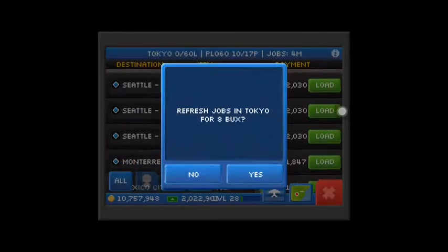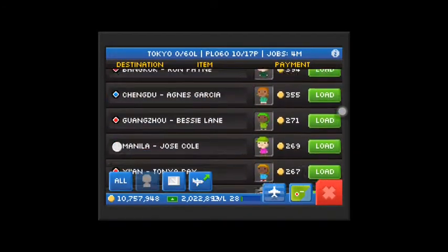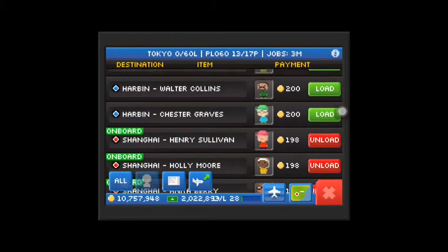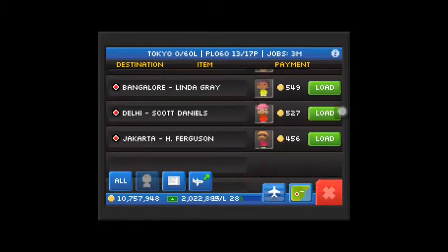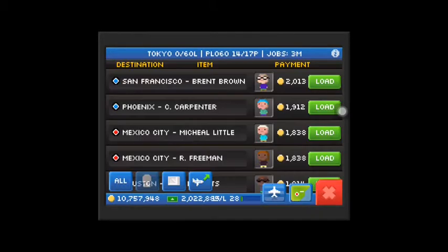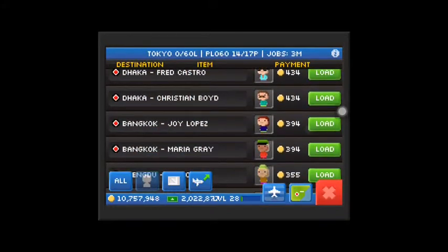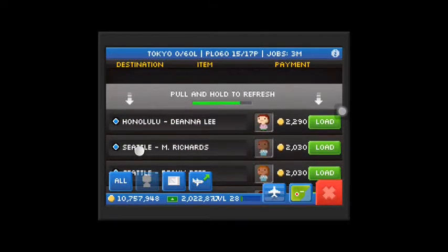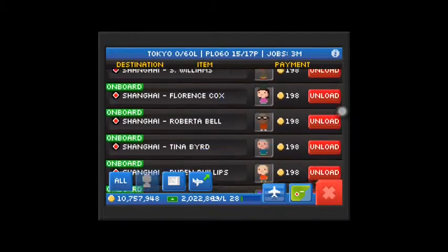So we just need another 7 people to fill this baby to fly to Shanghai. I believe it's only gonna take about one minute because this plane is really fast and we're in Tokyo. Okay, finding some jobs — let's see how much we earn on this Cloudliner. We just need two more people. Come on, Tokyo, give me the jobs faster.